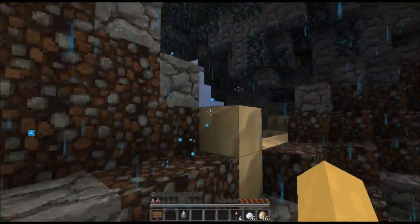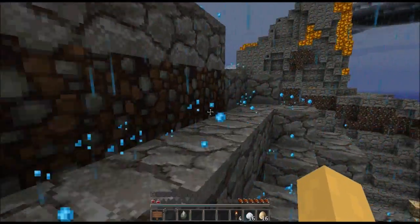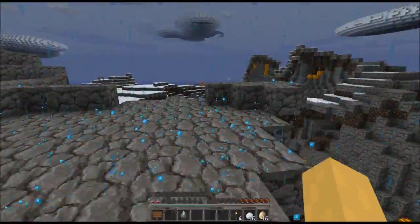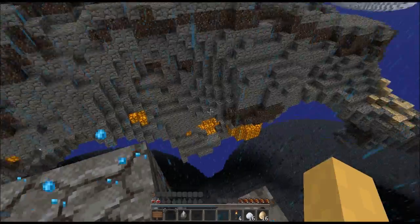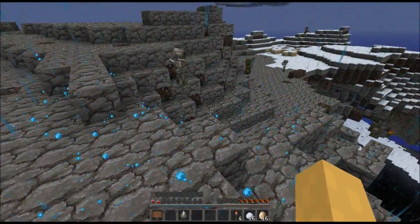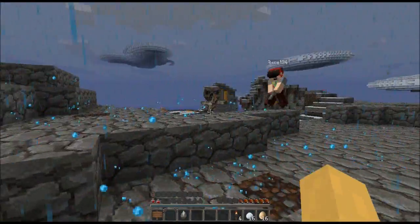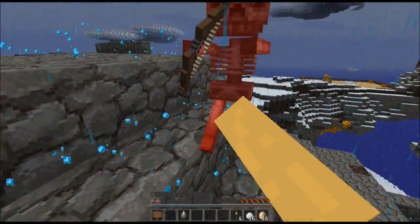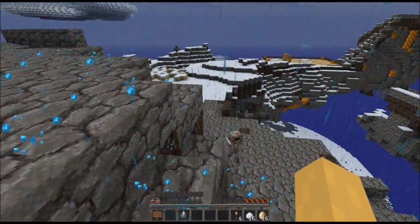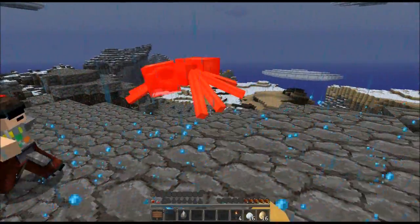How the heck are we supposed to get over there? I have two hearts left. This texture pack confused me — this stuff looks like dirt but it's gravel. I lost all 16 of my eggs. Do you still have yours? We might need to save those for something. Let's go — oh god, I'm going to die. You're just poisoning yourself. Let's avoid mobs at all costs.